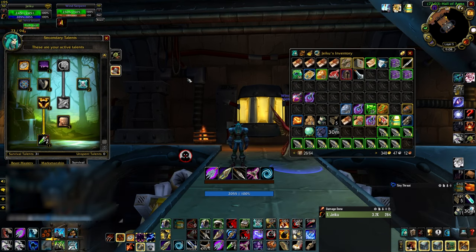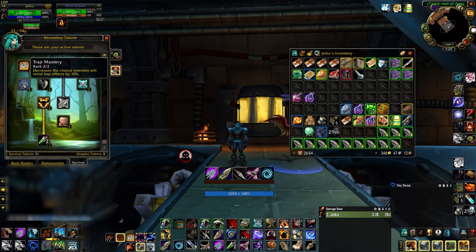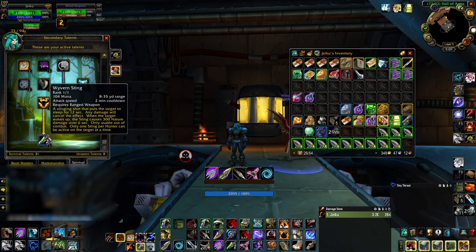When it comes to solo taming the wind serpent, it's not as simple as just walking in and seeing the first enemy within the instance. We do need to get by several enemies in order to successfully locate the first wind serpent in the dungeon and then tame them. There are a few things you need to take into consideration. One, you will want to run a survival spec. This spec should include Clever Traps, Trap Mastery, Improved Feign Death, and Wyvern Sting.